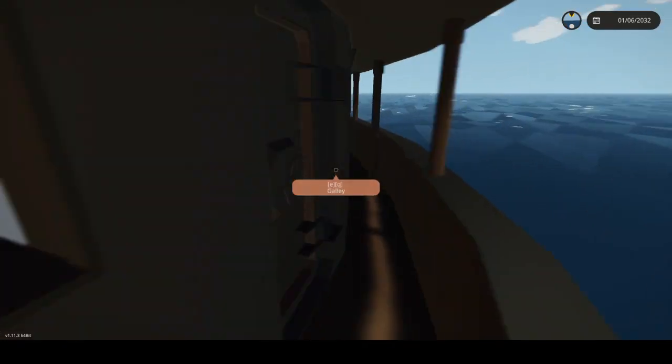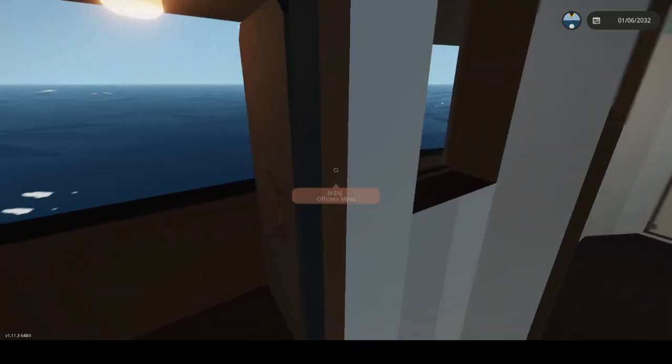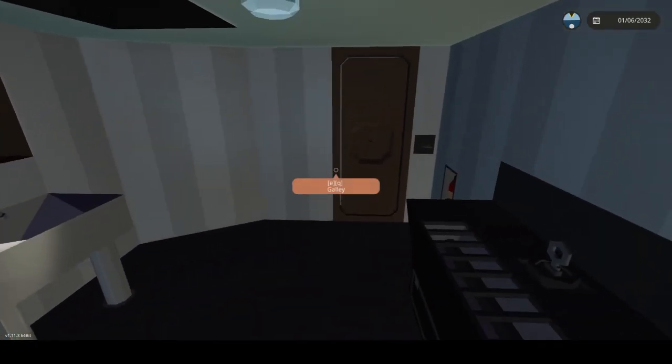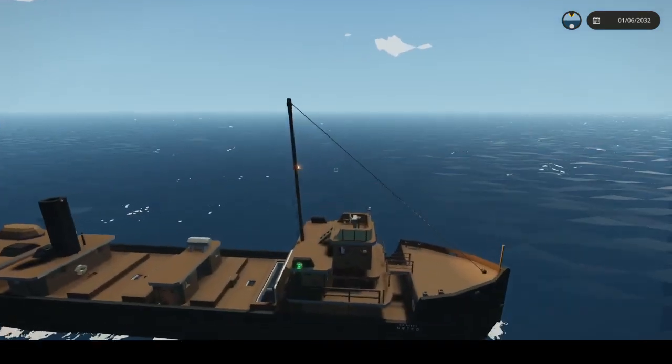Let's go around. Here's the officers' mess — this is where the officers would eat. You also got the pantry where food would be stored, and the galley where it would be cooked.